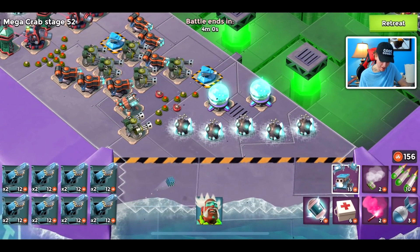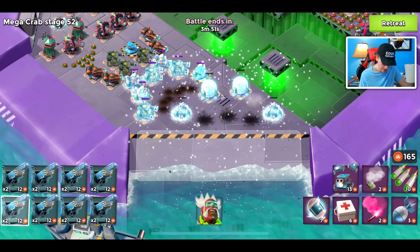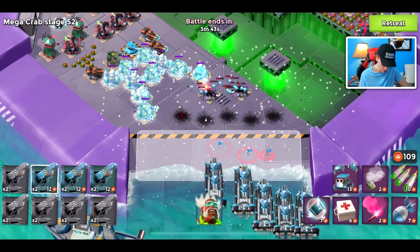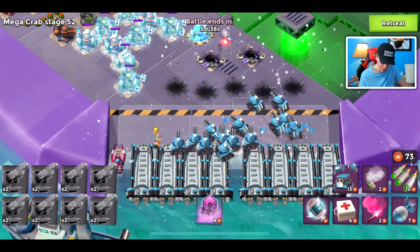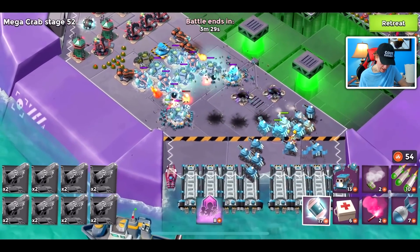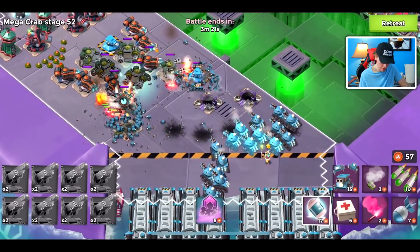It might just be one stage. I'm not quite sure how they'll do as a collective against stage 52 of the Mega Crab, but you just never know. First we need to get rid of these cryobombs because they slow the critters down, and then we'll get Kavan down as well. I don't believe Kavan revives proto troops or Critter Cannons, so we'll see if that's true.